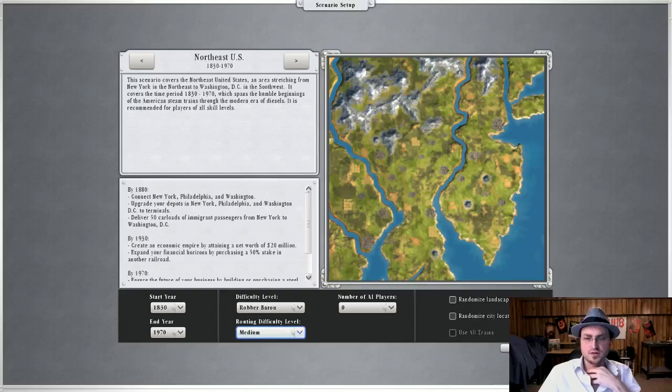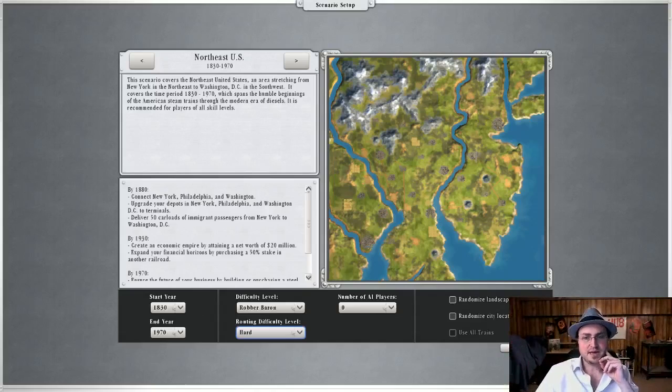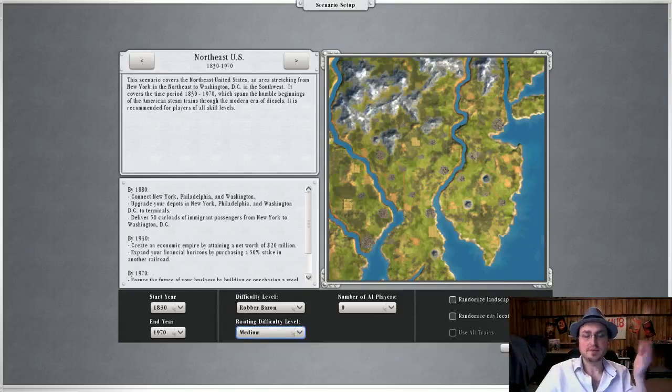A big part of this game is the routing — making sure you design sensible tracks. On hard, two trains on the same track can't pass each other, which is realistic, but sometimes trains end up in really stupid configurations and get jammed. On easy they'll just pass each other, with the lower priority one slowing down. Medium is the best middle ground — trains will stop, but if they've been stopped too long they'll eventually go anyway, very slowly, preventing situations where things get stuck. It makes it somewhat less crippling, though ideally you don't want to design a route where that happens.